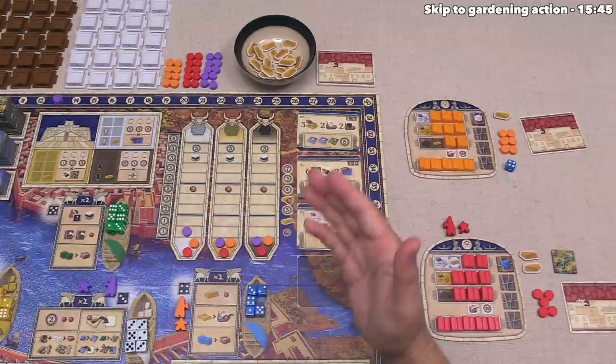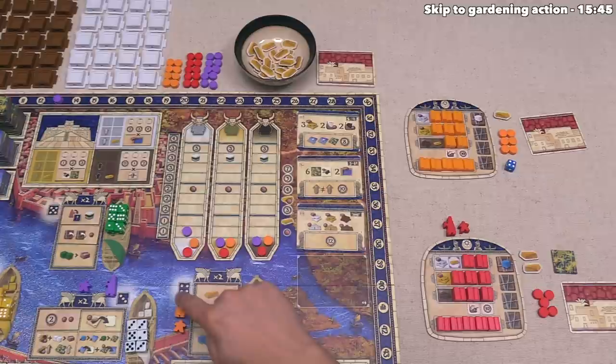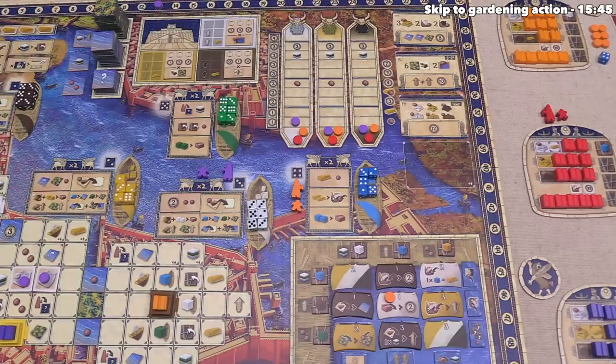Orange took their token and gains the gold, finishing both actions. None of the barges are empty so there is no scoring, and the assistant doesn't need to move since they're already in the same district as their architect. Orange is done, and now the red player takes their turn.